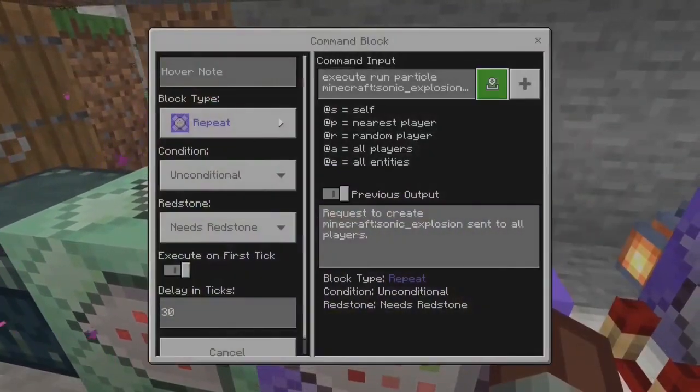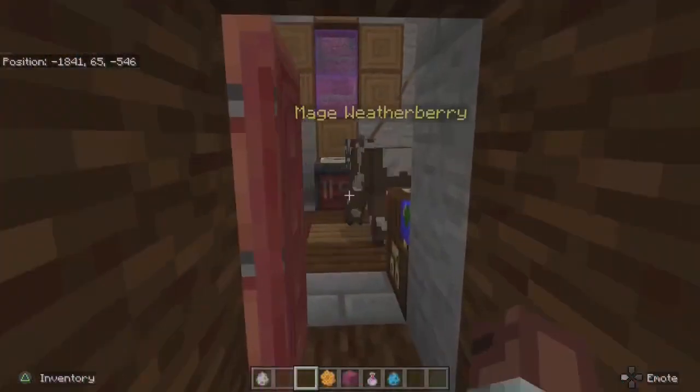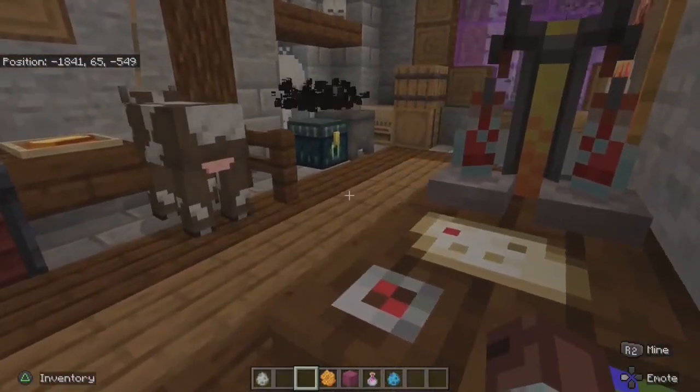We can now use the execute command to run the particle effect, however the particle command will still work. I've also changed the effect to a sonic explosion as opposed to the warden's dig effect, due in massive part to the absolutely horrendous frame rate drops I experienced when using it — and on PS5 too.